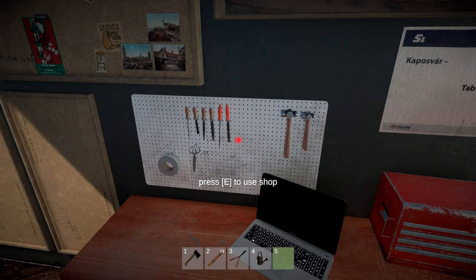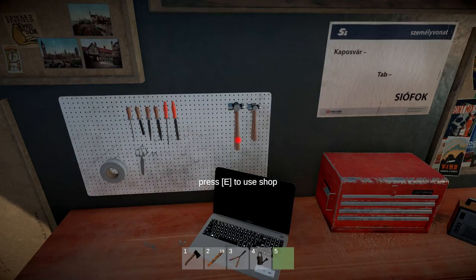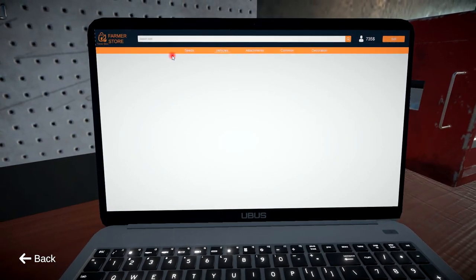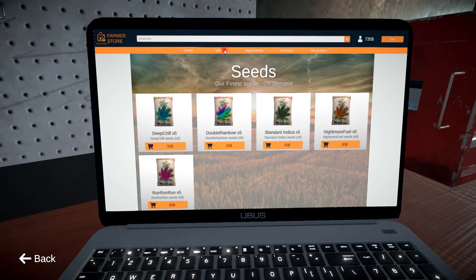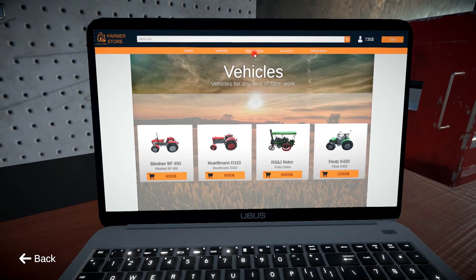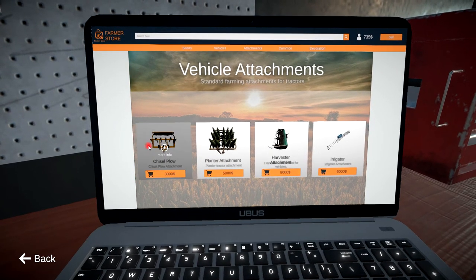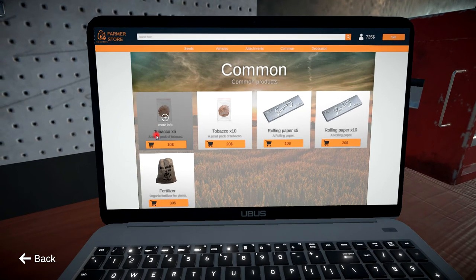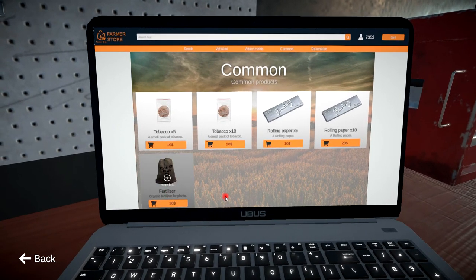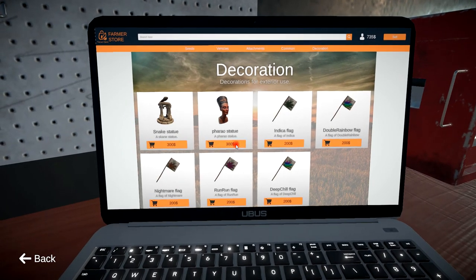So I suppose I need to buy new seeds, plant them and repeat the process so I can unlock some more cool stuff. Let's get another crop going. Look at all the different seeds! We can get different vehicles so I can start farming big. Oh wow, these are cool - let me get some tobacco and some papers, some fertilizer, and some decorations.